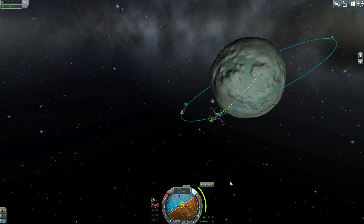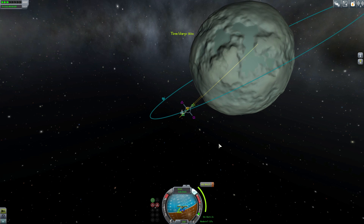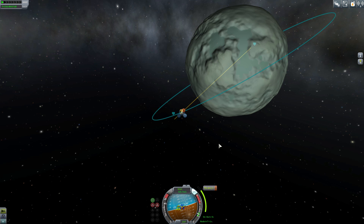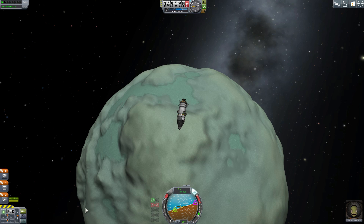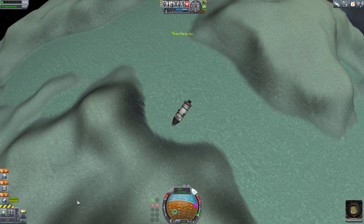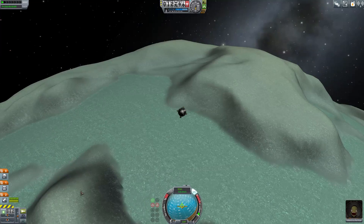I'm setting up another maneuver node to set my landing up, just like on the moon. We're going to do our burn as specified and point to where I want to land. You always want to lead where you want to land — it's like shooting a gun, you always lead the target. You want to lead your landing spot because the rotation of the planet is going to change things, and when you start burning you're going to lose some of that lead.